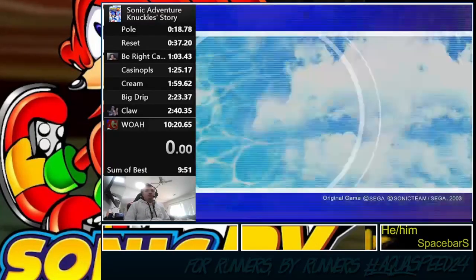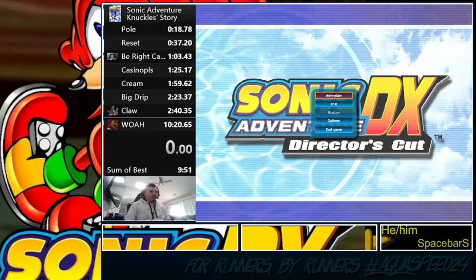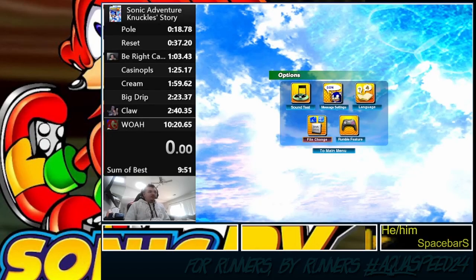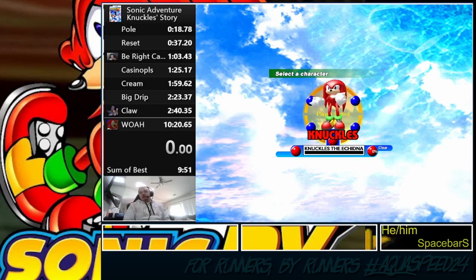We'll be searching for the pieces of the Master Emerald in a hot or cold fashion — the pieces will be lighting up blue, then yellow, then red as we get closer and closer to them. We're here to find the pieces of the Master Emerald no matter what it takes. Starting the countdown: three, two, one, go!